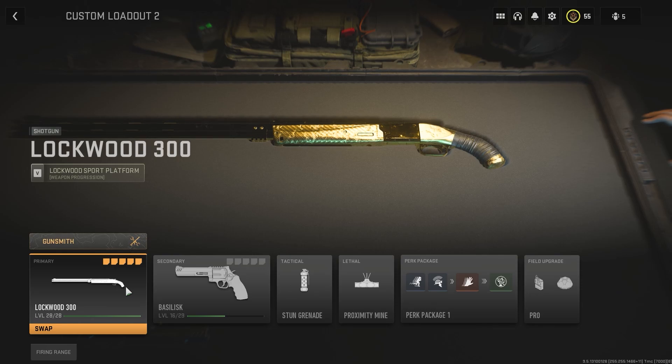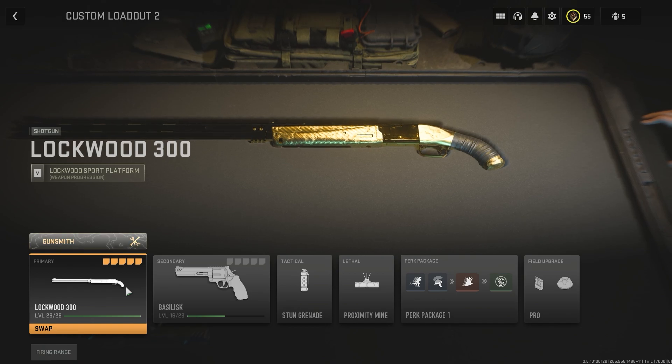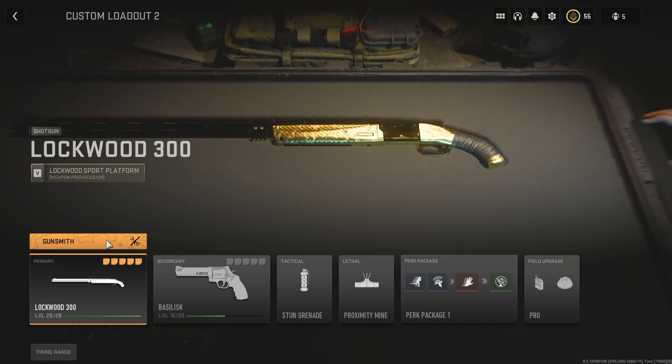The infamous 725, or as it's known in this game, the Lockwood 300. Today we're going to be taking a look at the best class for this shotgun as well as the best weapon tunings on select attachments. If you're interested in a one-stop shop 725 video, this should be for you, and we're just going to jump right into it.